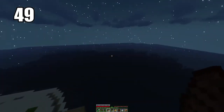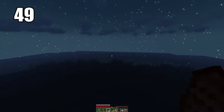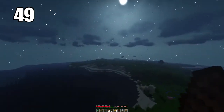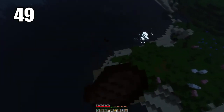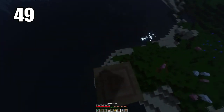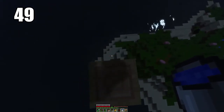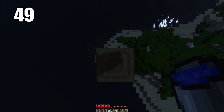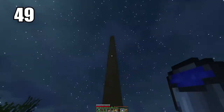Staircase mining makes it a lot safer so you don't fall, and it makes it tremendously easier to escape once you're done mining in that particular cave. I always recommend you incorporate some kind of staircase mining depending on where you're going. Tip number 49 is a nice little trick that will save your life when using a water bucket.